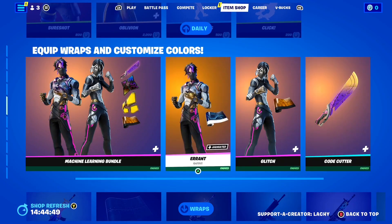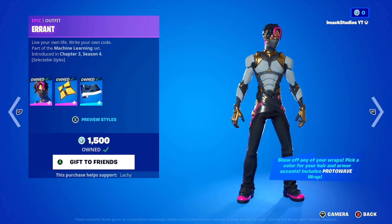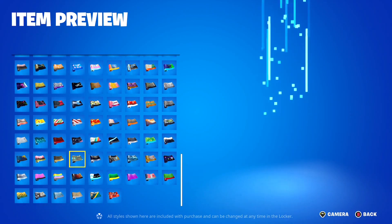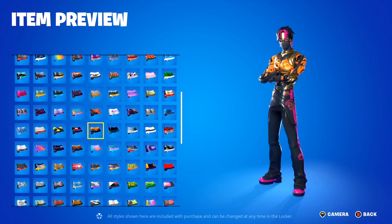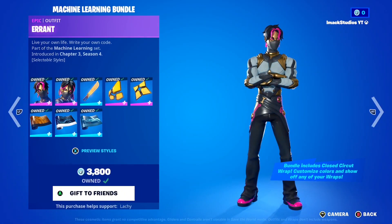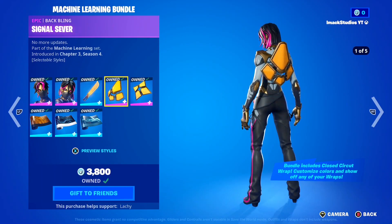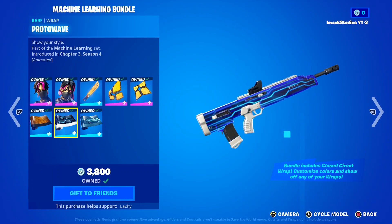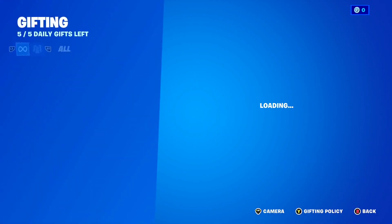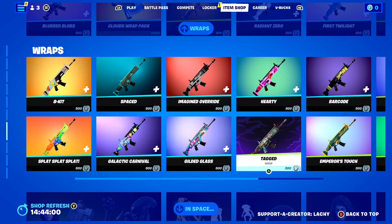Down here we've got the wrap skins. These skins are actually fully customizable with whatever wrap you want to put on them. As you can see, this is my wrap collection right now inside of Fortnite, and I can pick any one of these wraps and put it on the skin. In the bundle you're going to get both skins — the Errant and the Glitch — as well as the Code Cutter Pickaxe, the Signal Severed Backbling, the Power Panels Backbling, the Scanlight Wrap, the Protowave Wrap, and the Closed Circuit Wrap. There are also some individual wraps and the Ripley and Xenomorph items down below. If you guys want anything gifted, let me know.